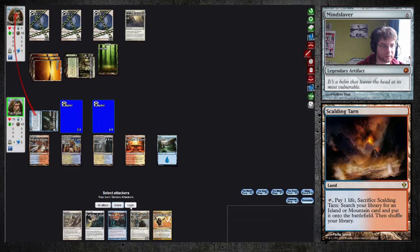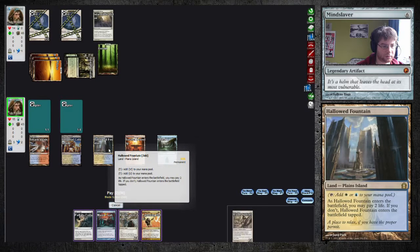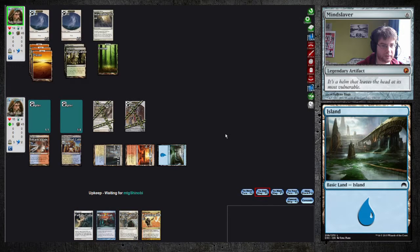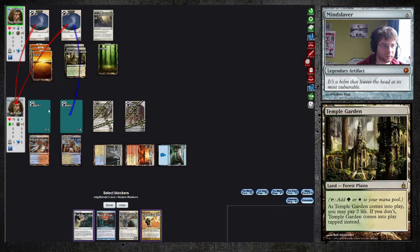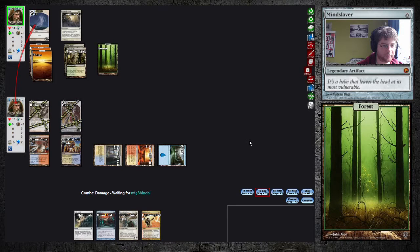Could also blink the Snapcaster. I like my hand more with Blade Splicer. I think you want to be aggressive. We have some decent lifelink with Lightning Helix. We have a block here — take two, I'm fine with that. Maybe I have something big which I have to counter with my Mana Leak.